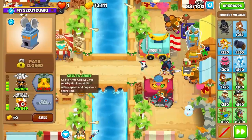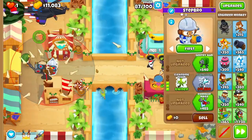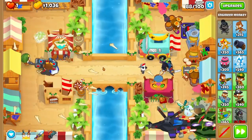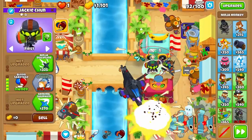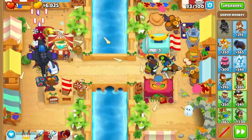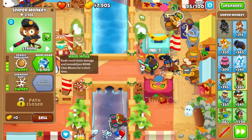Alright, clean up time. Start by upgrading to an MIB, then purchase an overclock. Money isn't so important here so you don't need to place it in discount range. Afterwards grab a sabotage before round 93, sabotage on round 93, shave the top two trees, grab a 420 sniper next to your top alchemist and set it to strong.